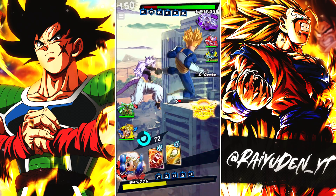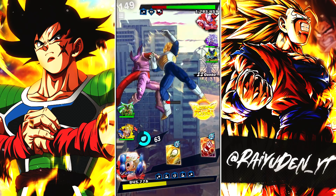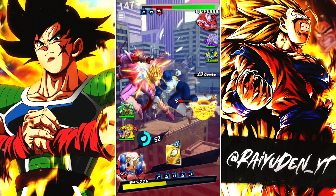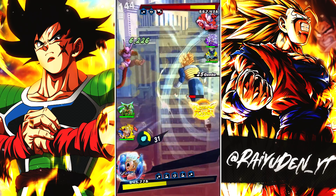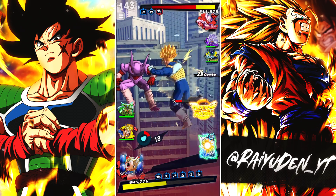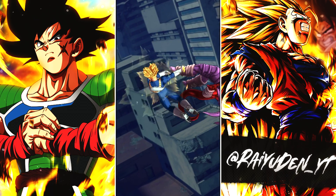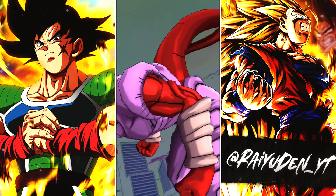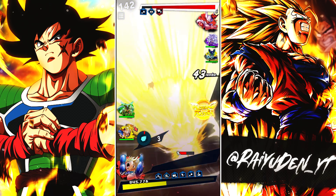Interesting — he decided to stay in. That's probably not the best idea. We'll finish Janemba here. Losing one character is huge, so probably not the best idea. I probably would have saved with Cell, just to make sure we went back on a neutral playing field.